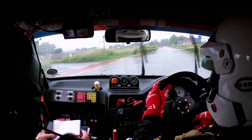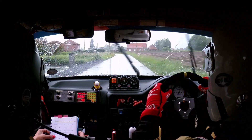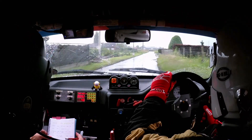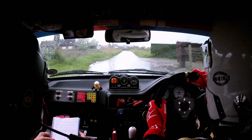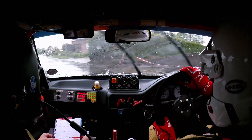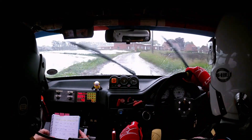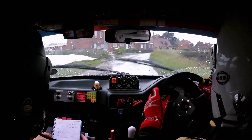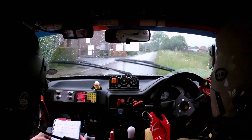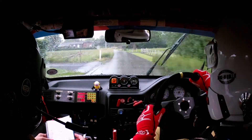Square left and then 100 to 2 left and 3 rights past the houses and then 100 to a square left by this pole. So this is square left coming up and then a 5 right. Square left and then 5 right and then long 3 right that tightens into a 4 right by the house.